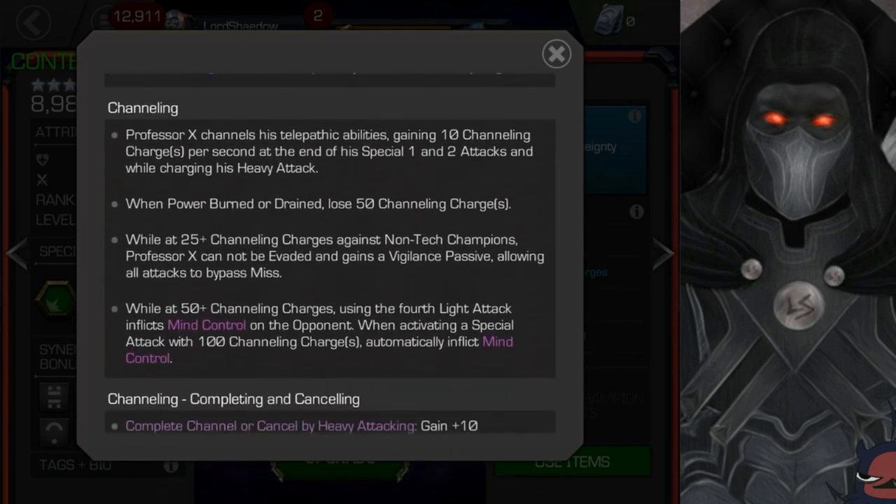Now here's the channeling mechanic we were referencing. He channels his telepathic abilities, gaining 10 channeling charges per second at the end of his special 1 and 2, and while charging his heavy attack — so there are three different ways to gain channeling charges. When he's power burned or drained, he loses 50 channeling charges, so power drain attackers seem to be a good counter to him. While at 25 or more channeling charges against non-tech opponents, he cannot be evaded and gains a vigilant passive, allowing all attacks to bypass miss. It says non-tech, so Ghost should still be safe — her mechanics should still be safe. This is not an attack on Ghost.